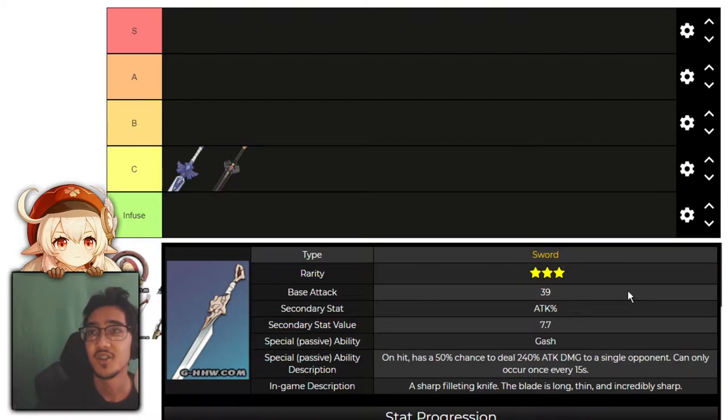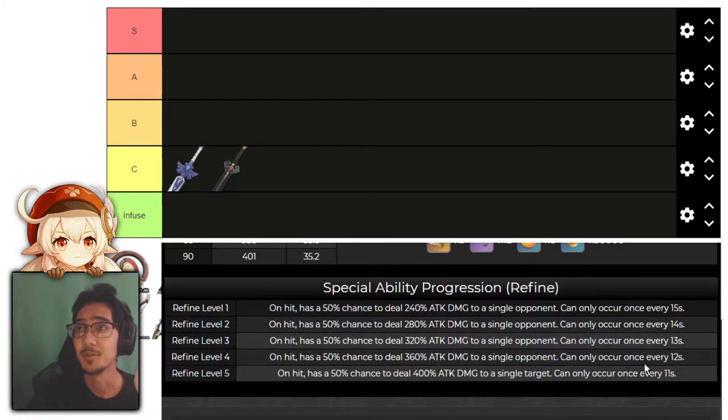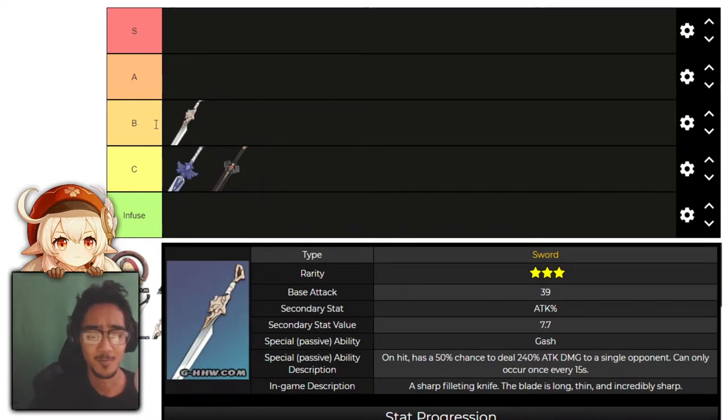Next, we have the Fillet Blade. It has a 50% chance to deal 240% attack damage to a single opponent, which can occur once every 15 seconds, and can go all the way up to 400%. This is similar to Prototype Aminus in that it deals a burst of damage every few seconds. This weapon works with any character — you don't have to have a specific element, it's pretty much universal. I'd say it goes into B tier, as B tier is for weapons that work with every character type.